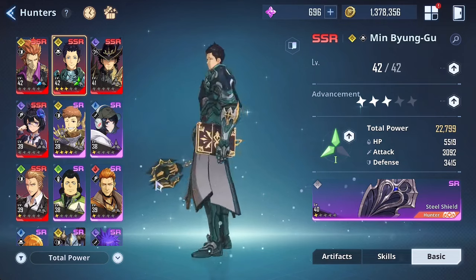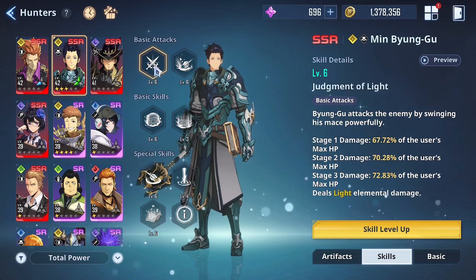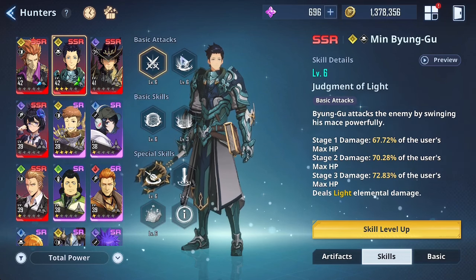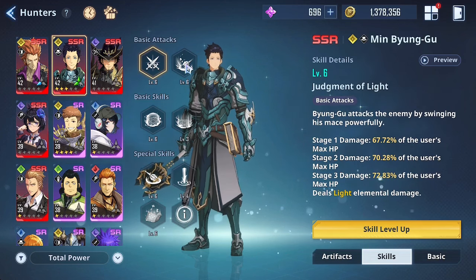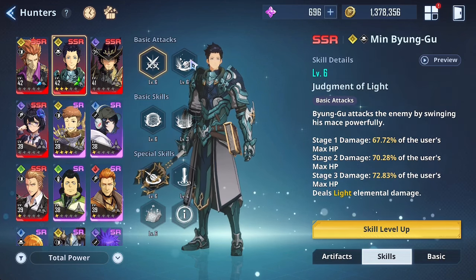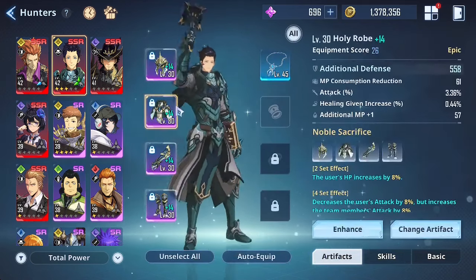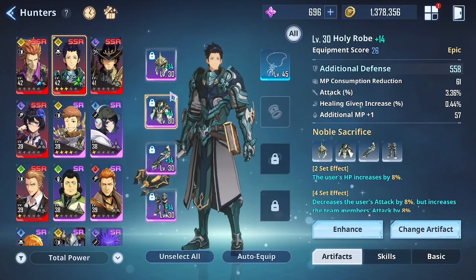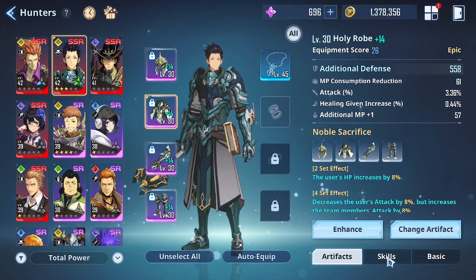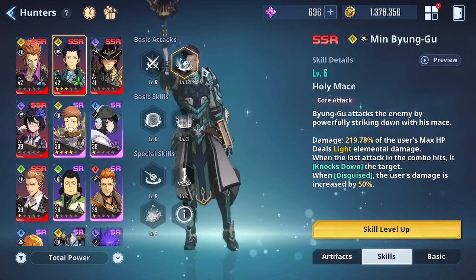Let's go over his skills. His basic attack is Judgment of Light — he deals 72.83 percent of the user's max HP as damage. One thing to note: his damage scales off his max HP. A really good artifact to put on him is definitely the Noble Sacrifice, and obviously chase the HP percentage substats on that.